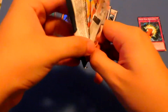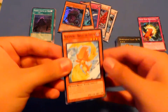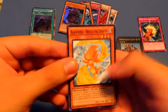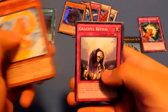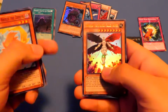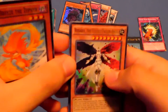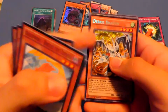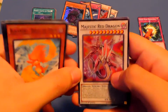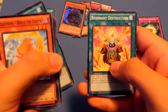Now for our first pack — this is our Legendary Collection. So we get a Secret, Ultra, Super, and a Rare in this. We got Blackwing Breezes of Fear, Graceful Revival, Supay as our Rare, Luzaria the Stately Fallen Angel, Debris Dragon — that's a nice little secret — and Majestic Red Dragon as our Super. Silver Wing and Resonant Destruction. Not that bad.